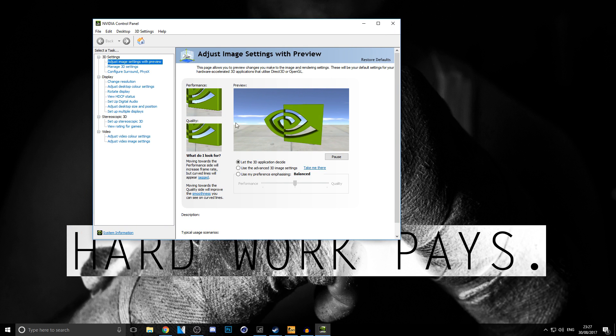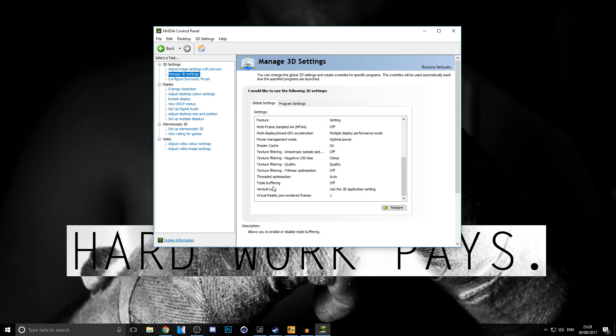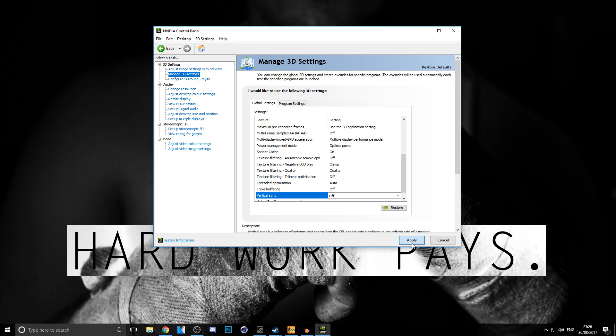In the NVIDIA Control Panel, go to Adjust Image Settings with Preview. Click on 'Use my preference emphasizing' and set it to Performance using the slider. If you have a bad PC, push it all the way to Performance. If you have a decent PC getting around 100 FPS, put it in the middle for a balance of quality and performance. I'm boosting mine toward Quality since my PC can handle it. Click Apply, then go to Manage 3D Settings.